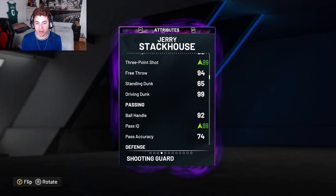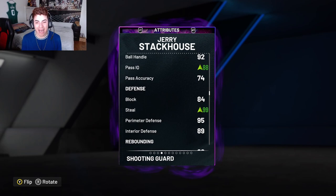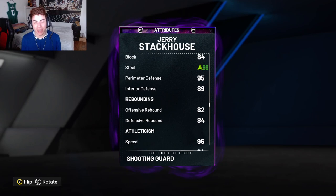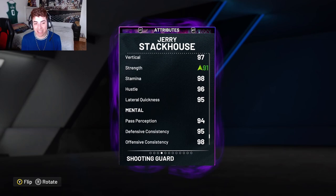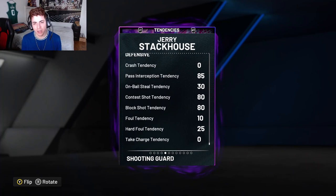He comes with a 99 3-ball because I have his shoe on him, a 99 mid-range, a 99 driving dunk, a 92 ball handle, an 88 pass IQ, a 74 pass accuracy, a 99 steal, an 84 block, a 95 perimeter defense, an 89 interior, 82 offensive rebound, an 84 defensive rebound, a 96 speed, 94 speed with ball, 96 acceleration, a 97 vert, 91 strength, 98 stamina, 96 hustle, and a 95 lateral quickness.